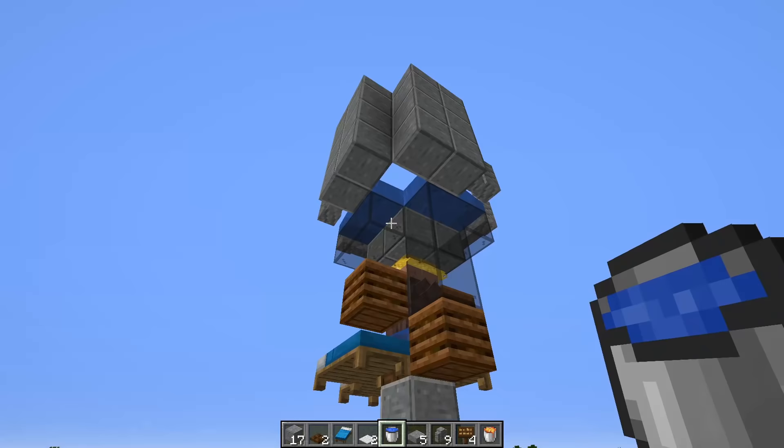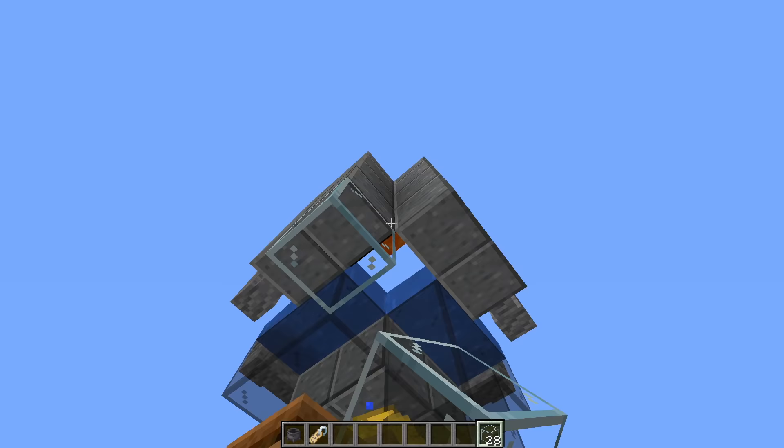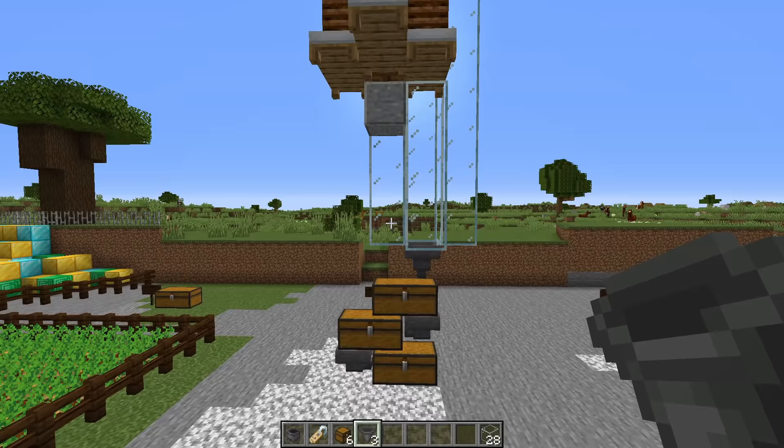Now build a little chute to capture the iron that falls through and bring it down to some hoppers. Bring along some extra glass and on those two back walls build them down. There is a small hole there but that's okay because the iron flows this way, falls down the back side. Set up three chests with three hoppers going into them, three blocks below the farm.